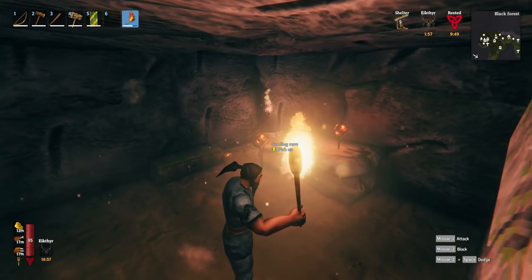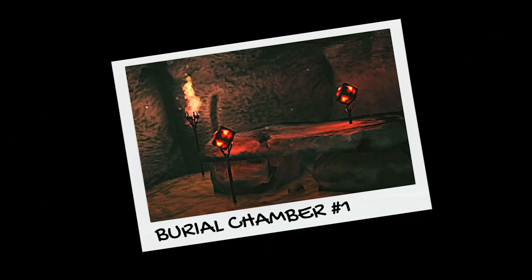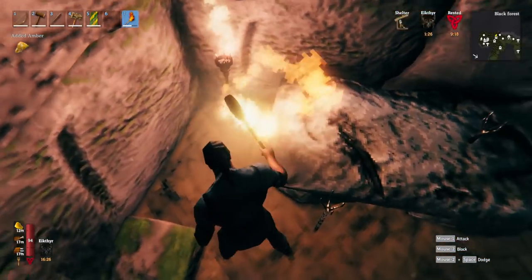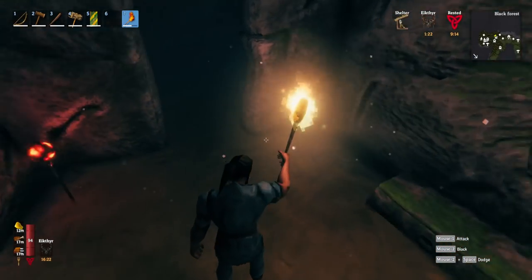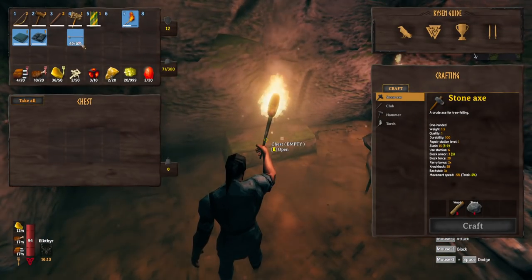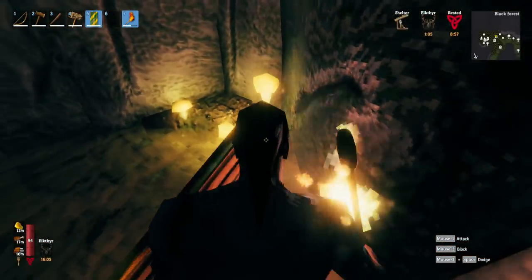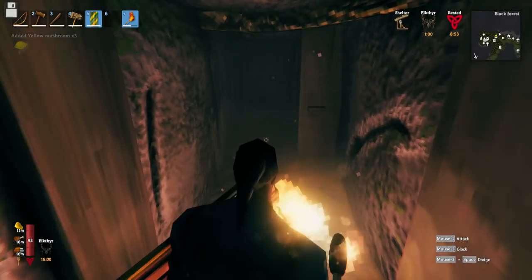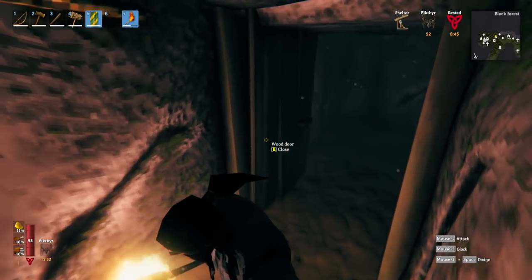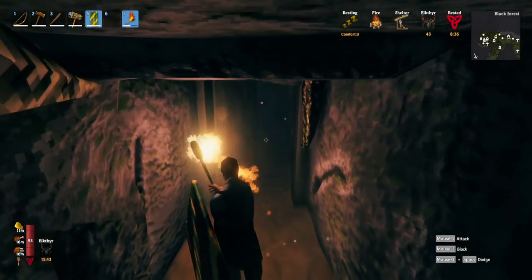We got a surtling core — that's basically what we're here for. This is a typical room where you find surtling cores and a chest. Make sure you check the floor as well — you can find amber and other items hiding underneath. Pick up all the yellow mushrooms you find along the way; they're useful throughout the game and can be eaten as food, giving 10 health and 30 stamina. Importantly, yellow mushrooms respawn in burial chambers, so note where your chambers are and return for more later.